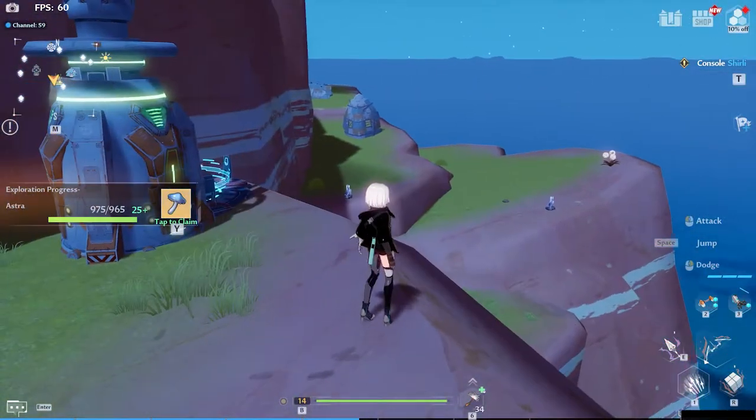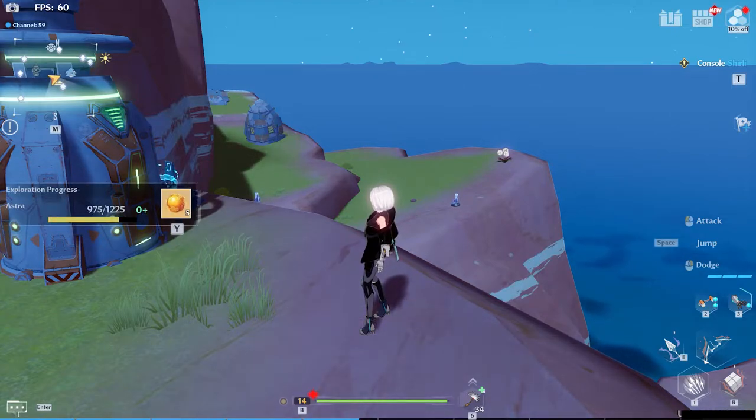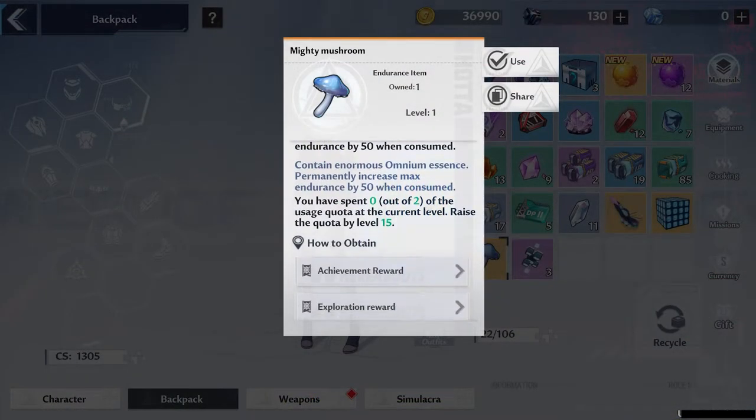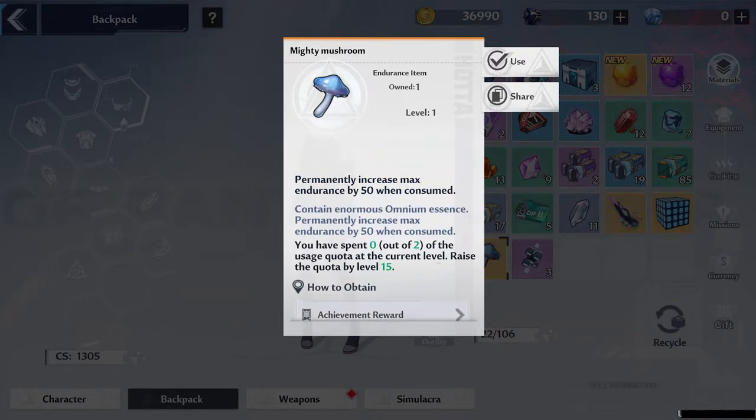You'll get a mushroom as a reward for a few different things, such as leveling up your exploration percentage in certain areas or completing story quest lines. These will actually increase your stamina. However, it's easy to forget to eat them as they just sit at the bottom of your inventory, so make sure you eat them as soon as possible to increase your stamina.